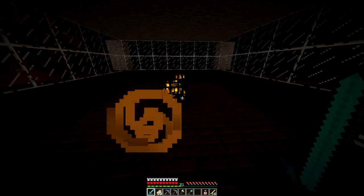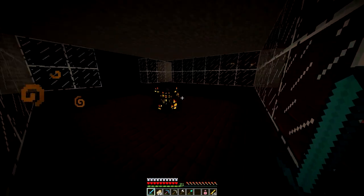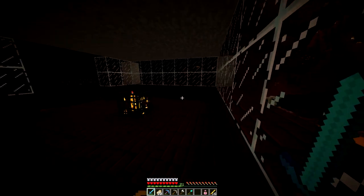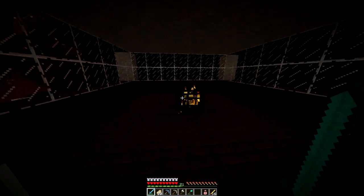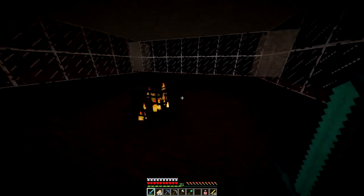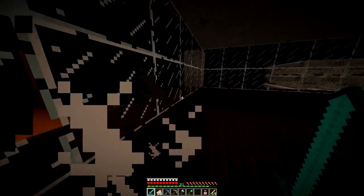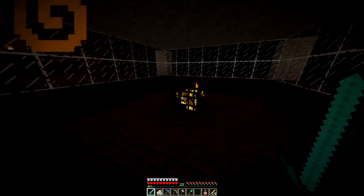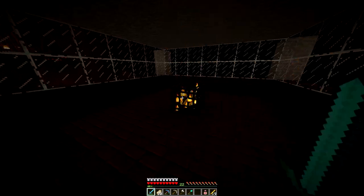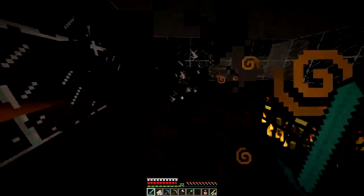Blaze spawners are very common in nether fortresses. Once you find one, you can make a little enclosure so they won't fly out and you can't get hurt. I'd recommend drinking a fire resistance potion. Then you can get your blaze rods and get your potions going — everything works fine with blazes. That's mostly why I changed my name to Blaze; I like blazes a lot, and it's actually my middle name — it's Italian.